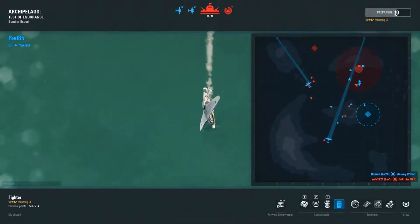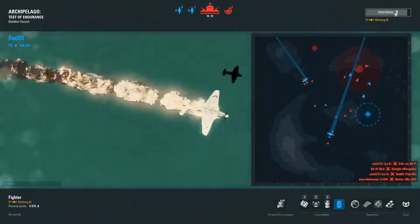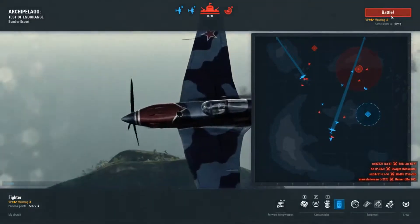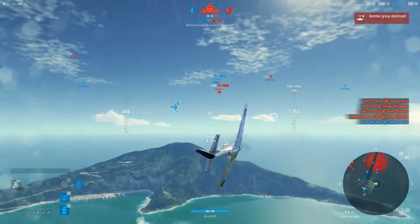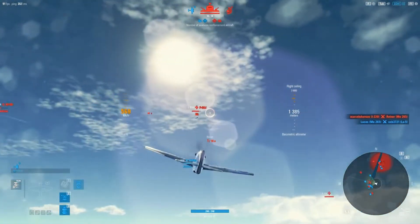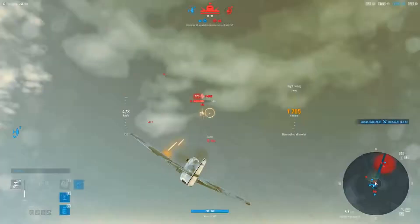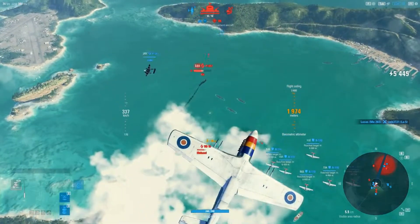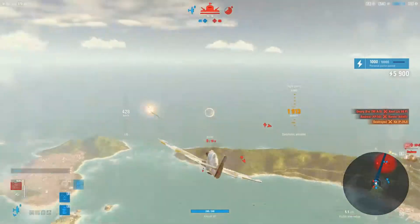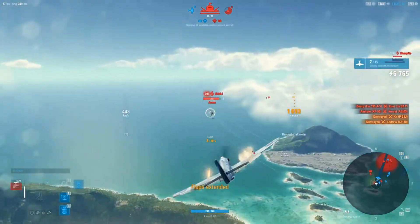Red 85 also putting in a really good effort here — though he gets shot down as soon as I mention it. Nevertheless, we're spawning back into the middle and we've got the bomber flight coming through — six bombers left. I just want to get some height back, and there's a very convenient P-38 climbing right in front of me, which makes him a nice easy sitting duck. Too easy to just flip over and complete the transaction there.